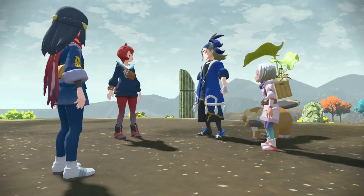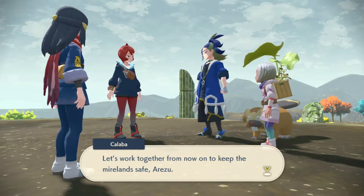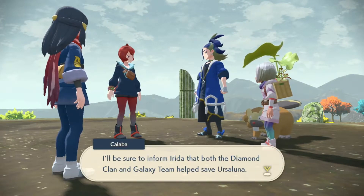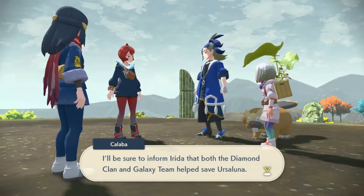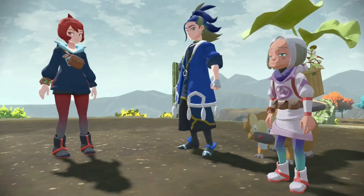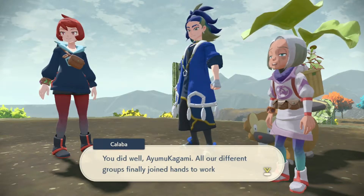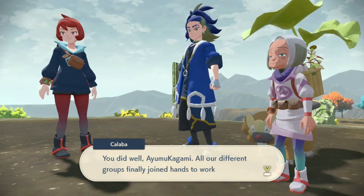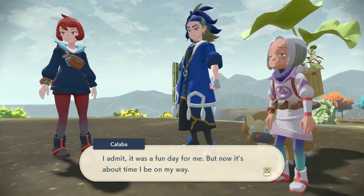I understand. Let's work together from now on to keep the Mirelands safe. Be sure to inform Irida that both the Diamond Clan and Galaxy Team helped save Ursaluna. You did well. All our different groups finally joined hands to work together today.